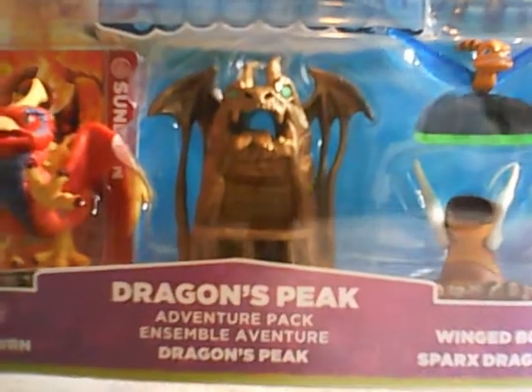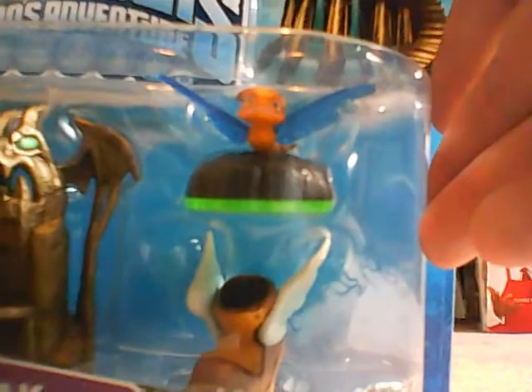This pack contains the character Sunburn, the Dragon Phoenix. It contains the level piece for Dragon's Peak to unlock that in the game. It also contains the last two items, Sparks the Dragonfly and the Winged Boots.